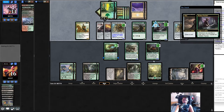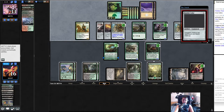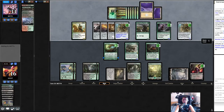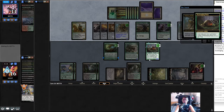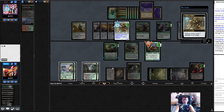This is dangerous for them — they have two cards in hand, they might not be able to play whatever they drew. Then we can tick up. Death touch and lifelink — all right! Attack with Walking Ballista. This is so funny — it's got deathtouch! So we gotta eat everything first, gain the life first.